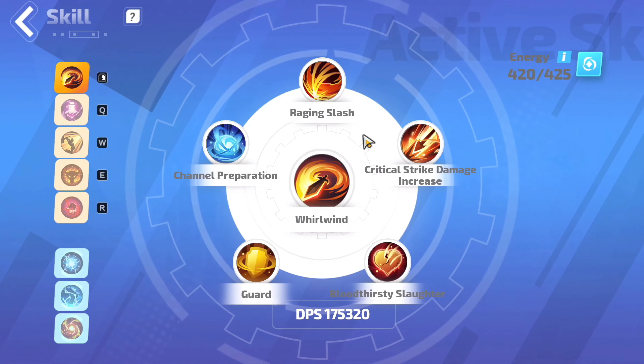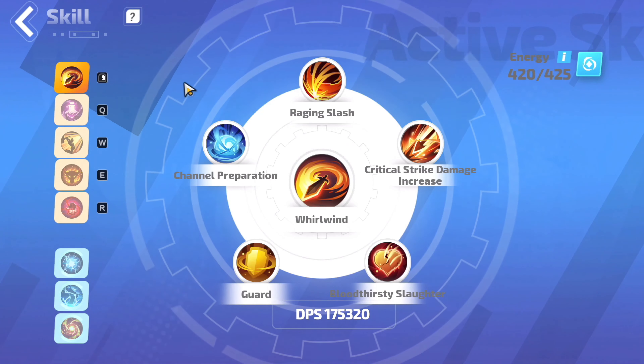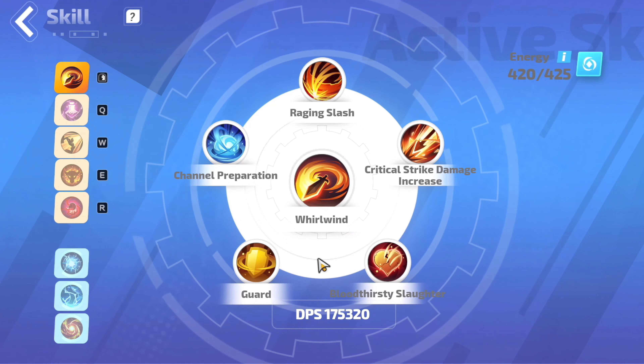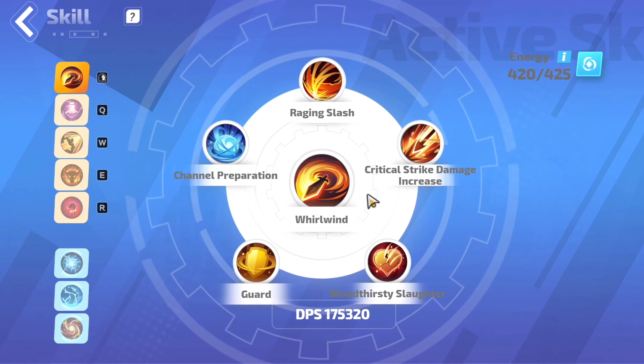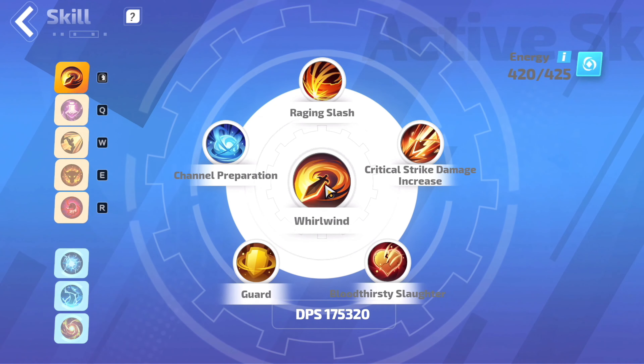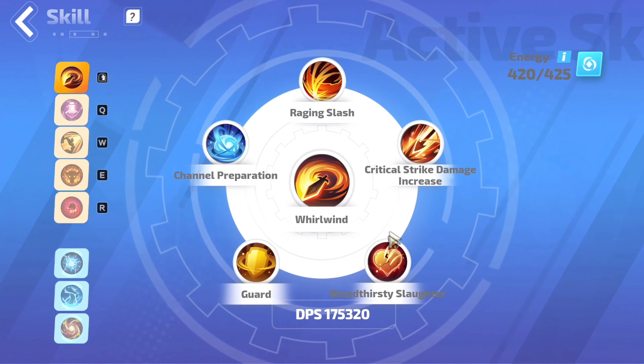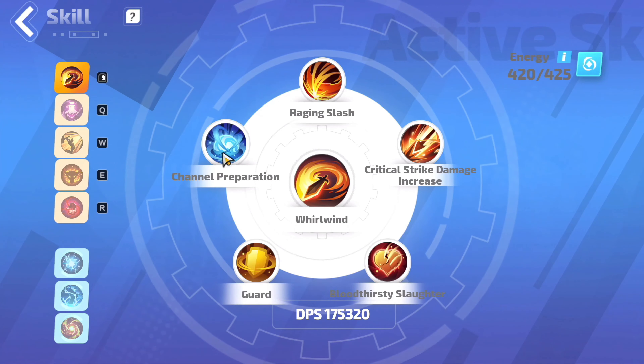Moving over to the first build, which is the Berserker. For our main 5 skills, we want to use Whirlwind, Compound Source, Leap Attack, Bull's Rage, and Bloodthirst. For the first ability, we have Whirlwind, and we want to slot in Raging Slash, Critical Strike Damage Increase, Bloodthirsty Slaughter, Guard, and Channel Preparation.